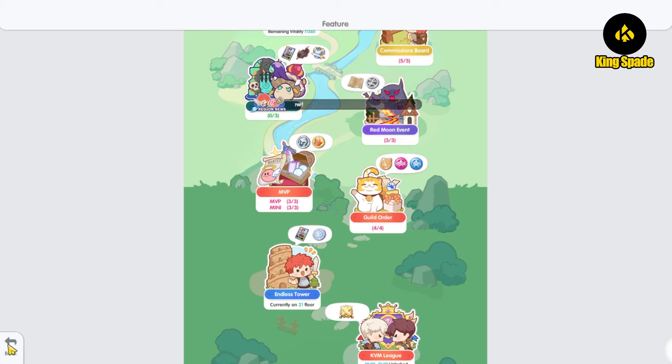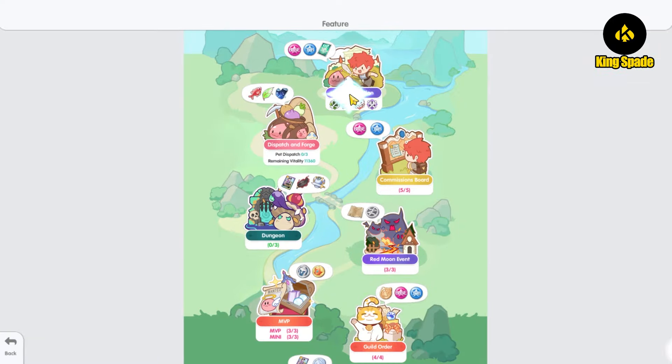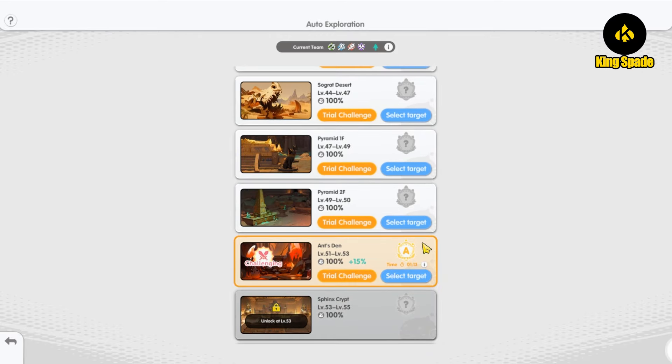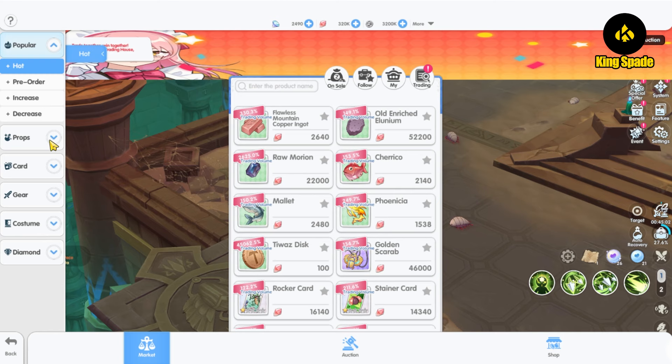After the update maintenance, the game was affected to some extent. First, the auto exploration trial challenge had been reset. I'm not sure if this was intended, but it's certainly a hassle — players need to re-challenge the exploration level. Those who were not online immediately after the maintenance will have had their auto exploration reset and lost their bonus EXP until they complete the trial challenge again.